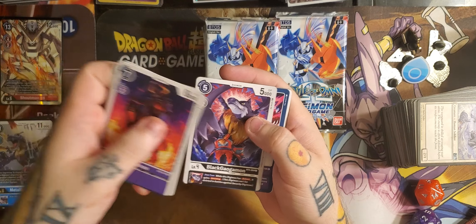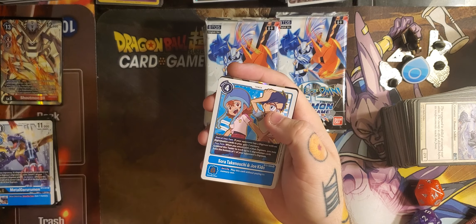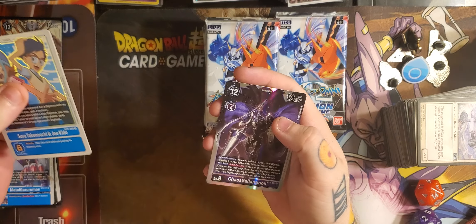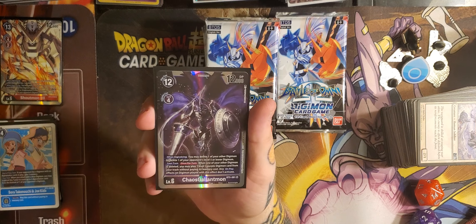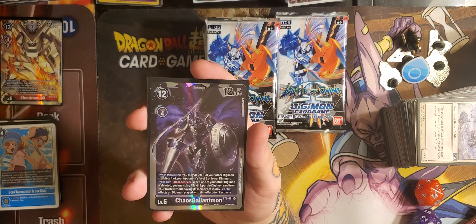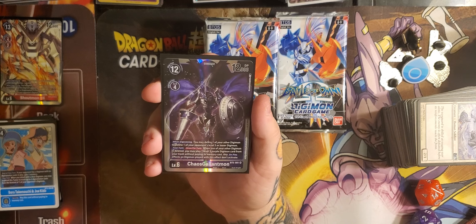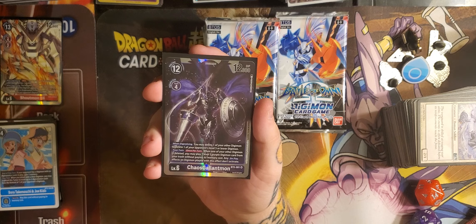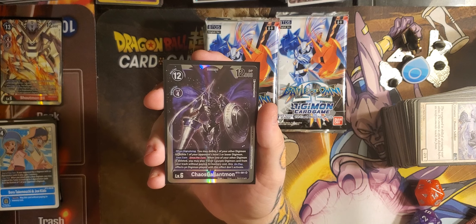We got Dobermon, Daramon, Black Galgamon, Demonic Disaster, Gladimon, Rowdy Rockstar, Fake Agumon Expert, Yokomon, Crismon Peldramon, Sora and Joe with Chaos Galantmon. I love the Galantmon line. Let's check this out: Chaos Galantmon, level 6, 12 play cost, 4 over purple. When Digivolving, you may delete one of your other Digimon to delete one of your opponent's level 5 or lower Digimon. Your turn, once per turn — when one of your other Digimon is deleted, you may play one level 3 Digimon from your trash without paying its memory cost. Any on-play effects on Digimon played with this effect do not activate.